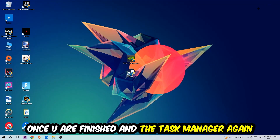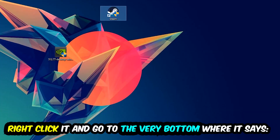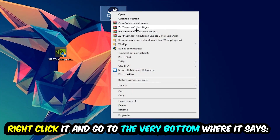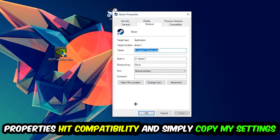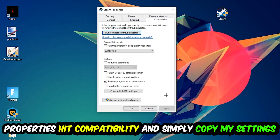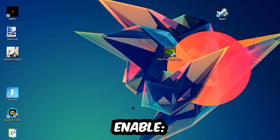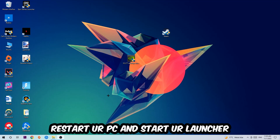The next step is to take your game shortcut on your desktop — whether it's from Steam or elsewhere — right-click it, and go to Properties. Hit Compatibility and copy these settings: enable Run this program in compatibility mode and select Windows 8, disable Full Screen Optimizations, and enable Run this program as an administrator. Hit Apply and OK.